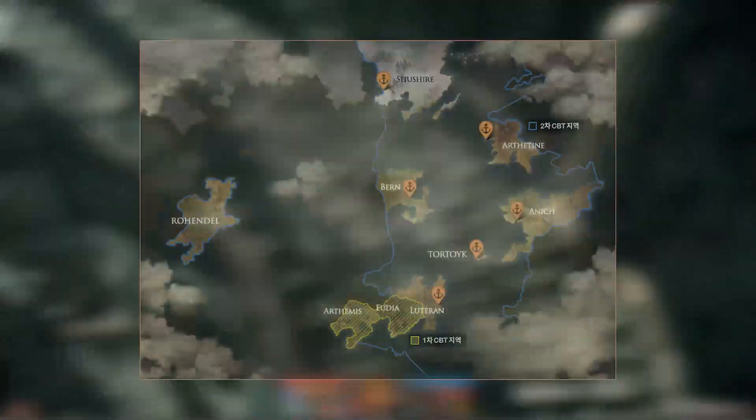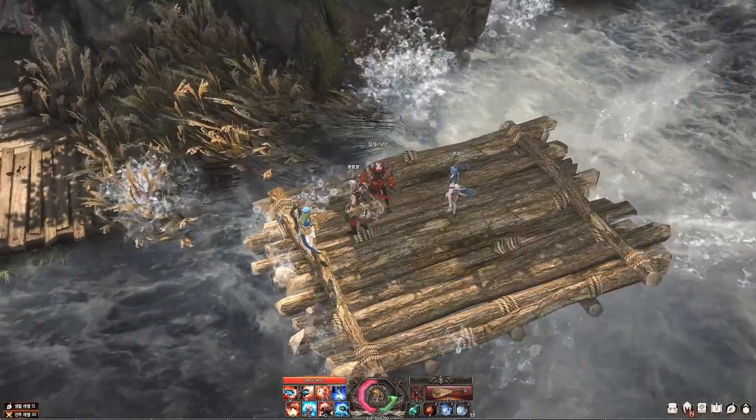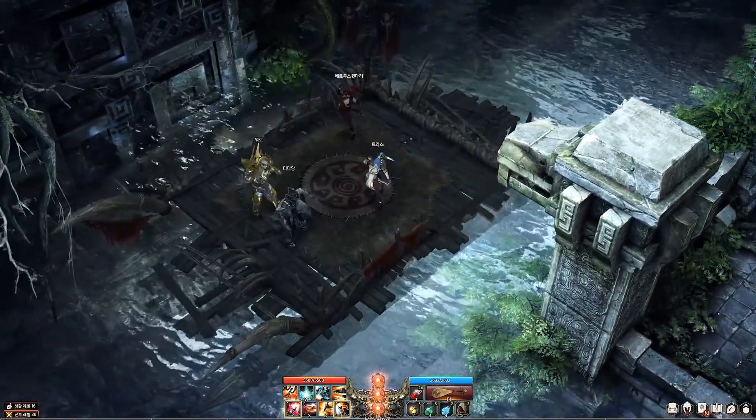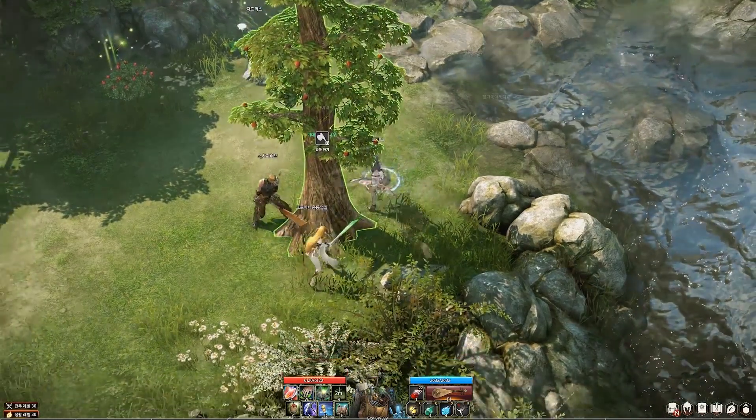Denn wie im Bild wunderschön zu sehen, wird es insgesamt sechs Häfen geben, von denen der Spieler dann seine Abenteuer beginnen kann. Und apropos Abenteuer, auf der besagten Website, aus der diese News eben stammt, wurde dieser ganze Seefahrer-Content mit einer Art Tagebuch eines In-Game-Characters beschrieben.